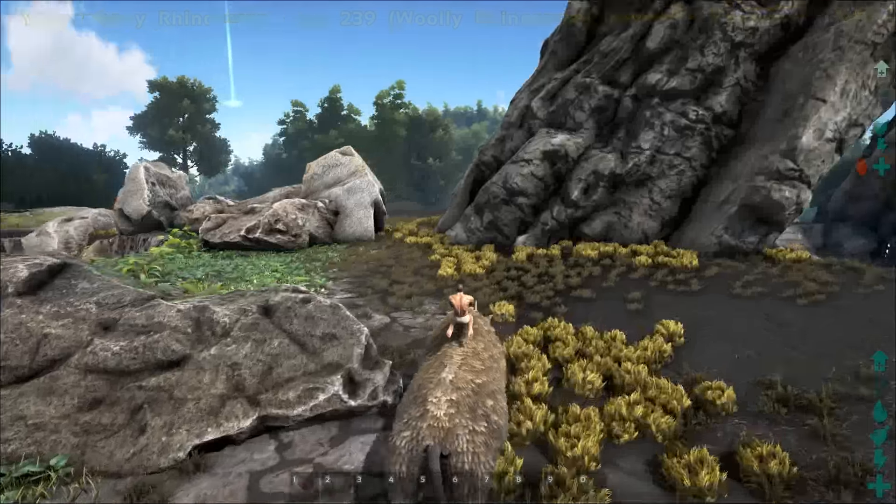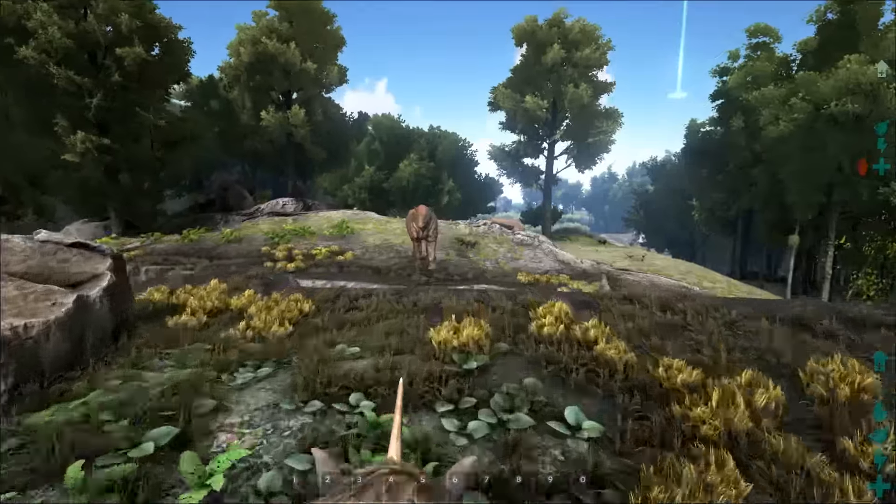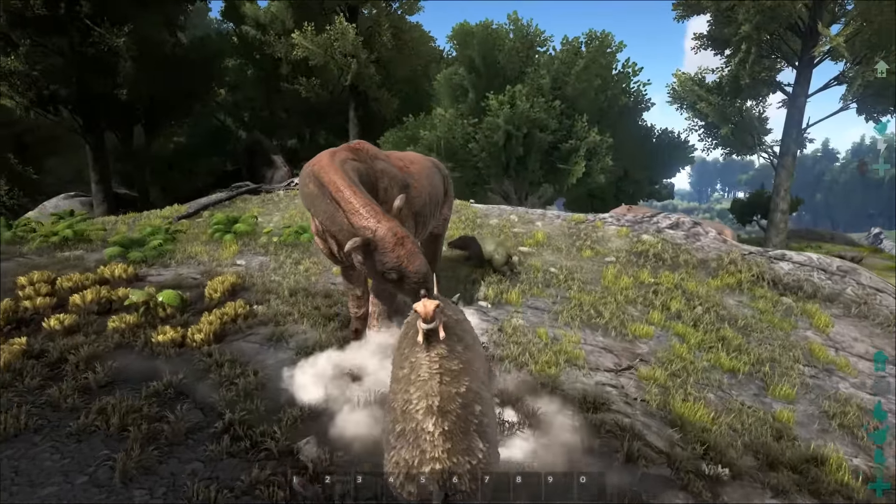A wild Giga is another story, of course — and because this channel loves to beat dead horses with a stick, that being the Giga, we're going to go ahead and try to kill one of those later on. Air shots don't actually work, so there's that.